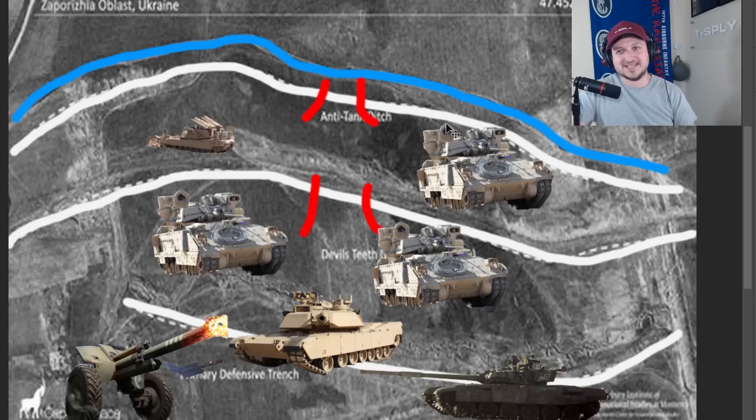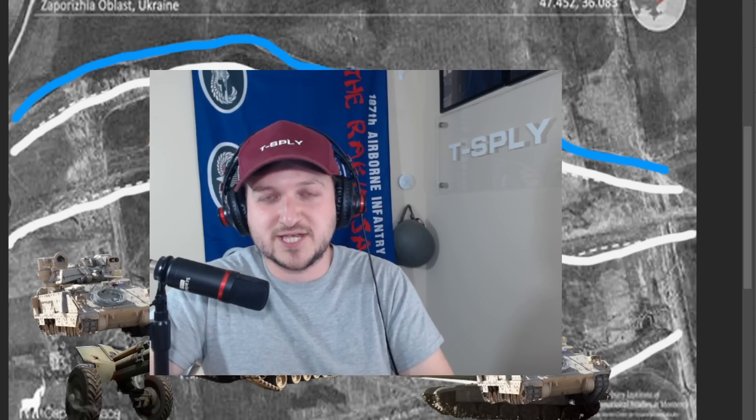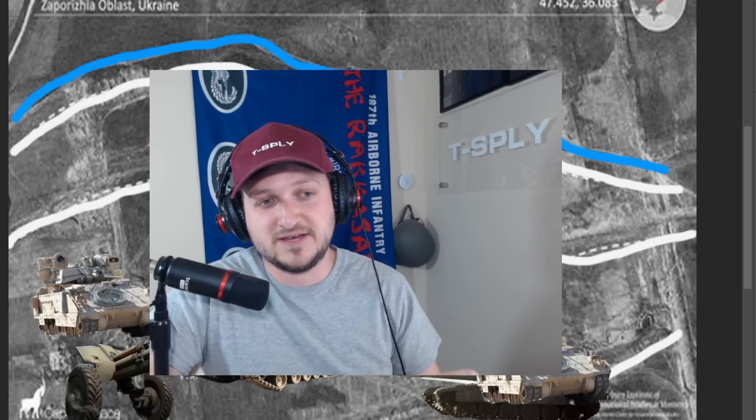The main thing to understand is that you need to create a breach. We analyzed to the left and right of the path of least resistance — you sort of have to go through here. Otherwise, the Russians wouldn't mind putting up a fight against you in a tree line or a village, which would be very difficult for Ukrainians. This is a very hypothetical yet very real situation from the sappers' perspective on both sides.